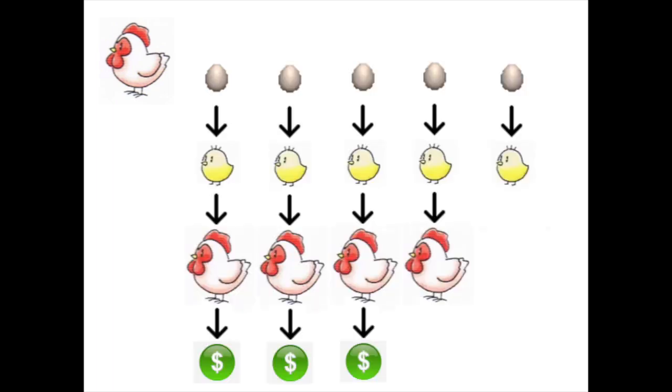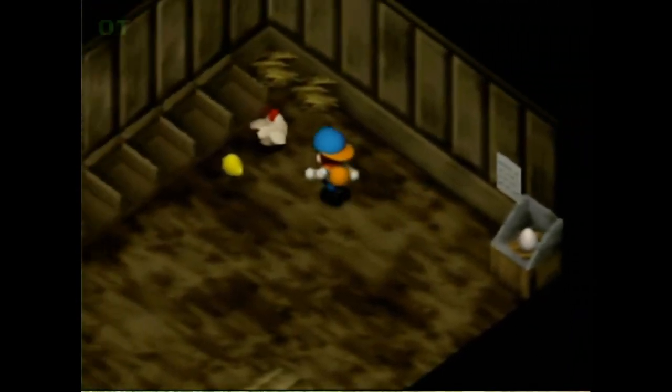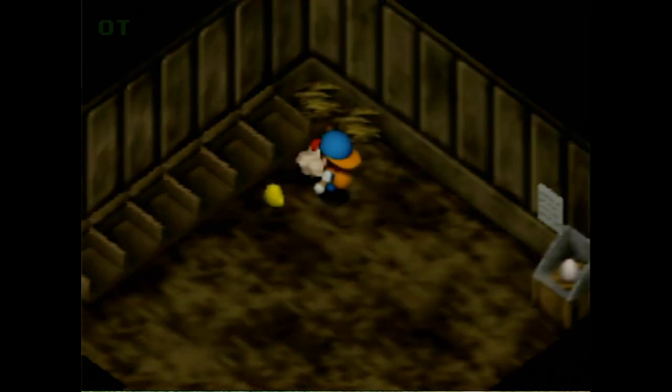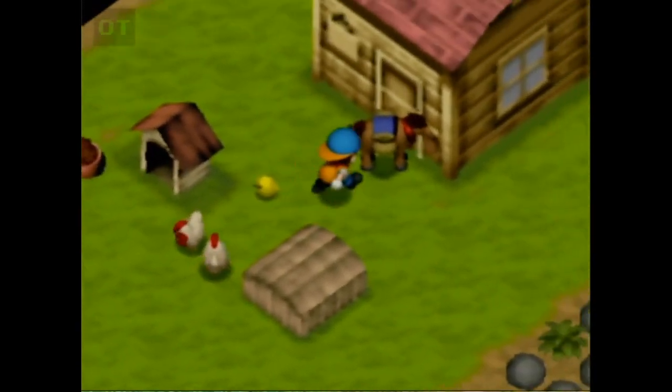Chicken cycling is the process of incubating, hatching, and selling chickens on a continuous assembly line — like an industrial-style chicken nugget factory. Once set up, you will have an incubating egg, a small chick, and a big chicken ready to sell for 500G once per week. If done correctly, it's a quick and easy way to supplement your money supply, but if done haphazardly, it can eat up some serious time.